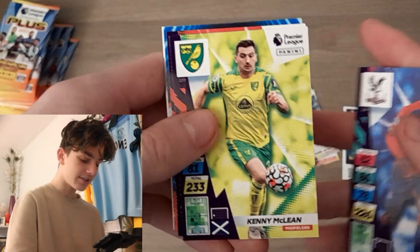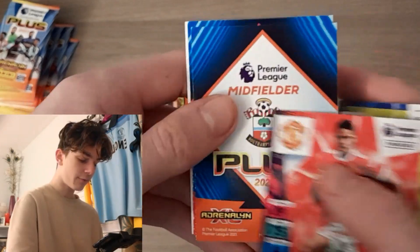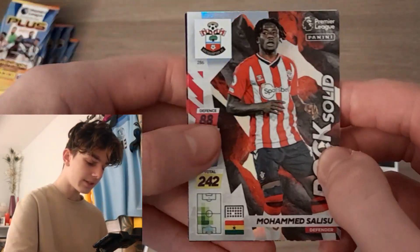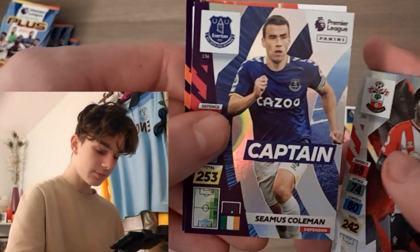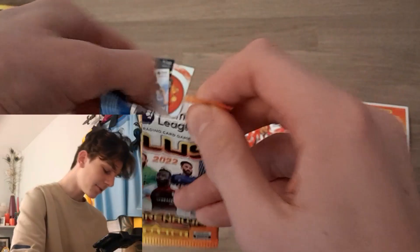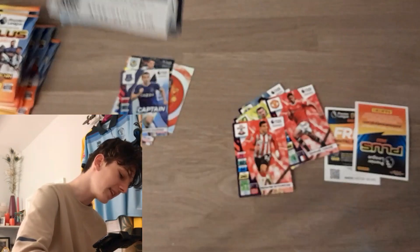We've got Christian Benteke to start off with, McLean, Raphael Varane, and for the inserts we have got Rock Solid Muhammad Salisu — oh my goodness me! Have we got three inserts? We've got Seamus Coleman captain. No, still getting used to this set — it'll take me a little while.